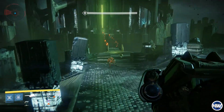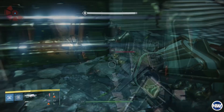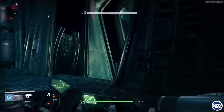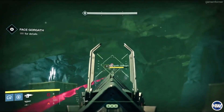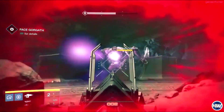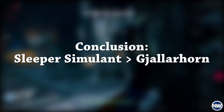So this is pretty interesting. We have not tested this out against a red bar knight or something like that because the only gameplay that I have of the Sleeper Simulant is from this 45-second trailer. Now one thing that is also very interesting is that the Gjallarhorn is getting a nerf. Therefore it looks like the Sleeper Simulant will be even better in comparison to the Gjallarhorn. So for my conclusion for today's video, I think that the Sleeper Simulant will outclass the Gjallarhorn damage-wise.